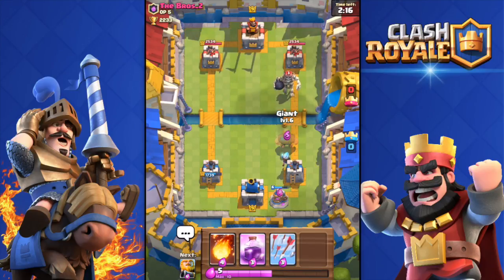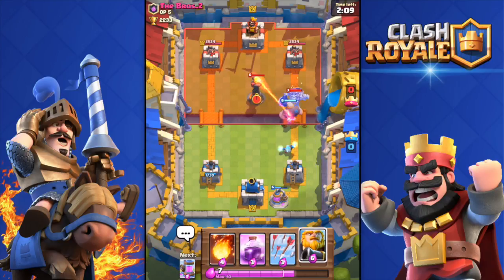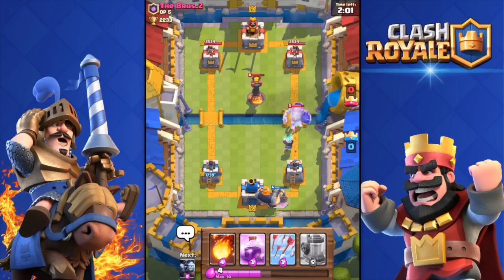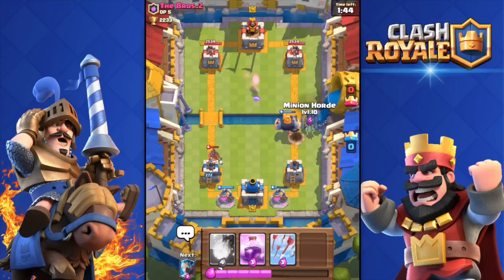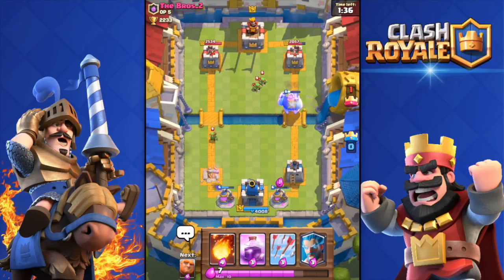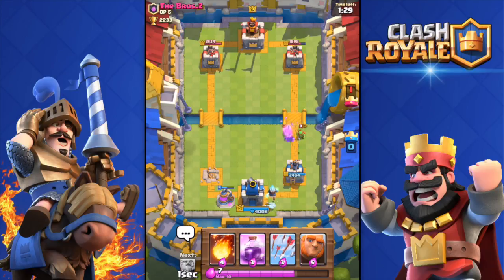He has a Giant Skeleton and an Inferno Tower — what is this deck? I have nothing to distract the Giant Skeleton. The Ice Wizard is defending pretty well though. He's pushing with the Hog Rider on my left tower. His deck is so unpredictable — he has Royal Giant, Hog Rider, Giant Skeleton, Inferno Tower, everything. He has every possible card to counter my stuff.